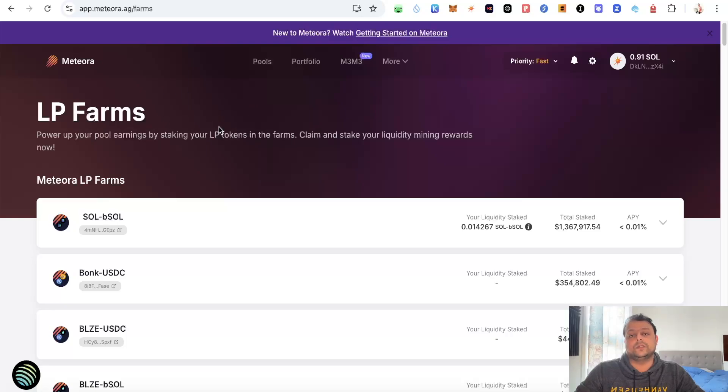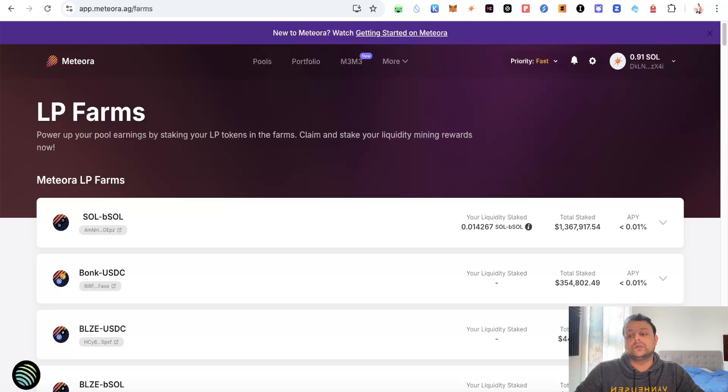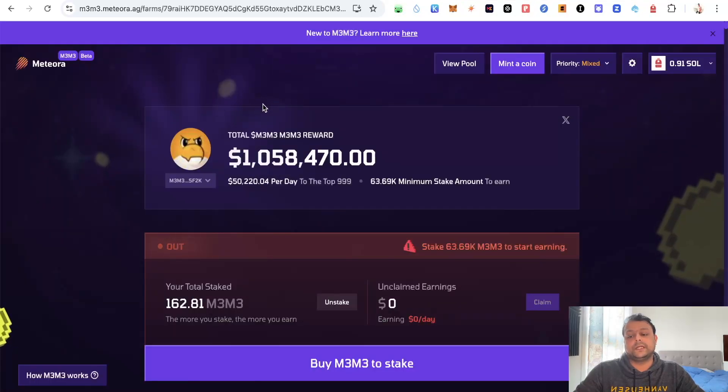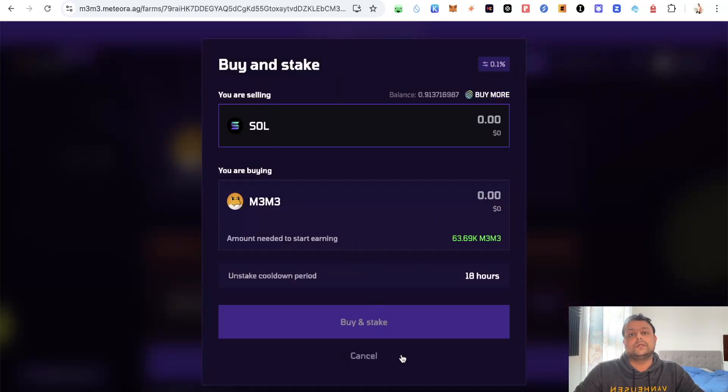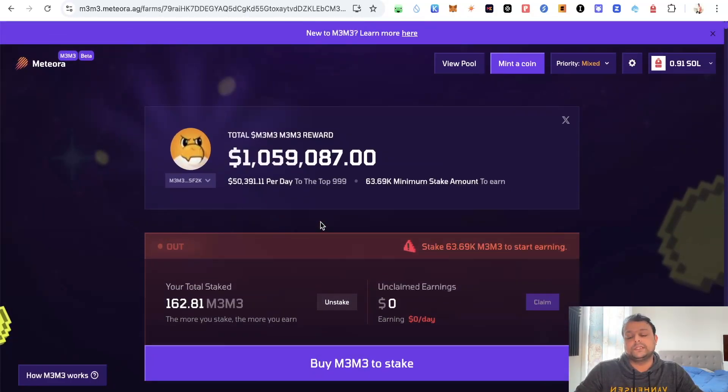Your main aim in order to farm this airdrop is basically providing liquidity on the Solana network with different pools. Apart from this, you can also go to the M3M3 website — there is a token called M3M3, so you can simply go ahead and click on 'Buy M3M3' and stake it. I have already staked a few M3M3 tokens. This might give you some additional boost or maybe a multiplier for the Meteora airdrop.